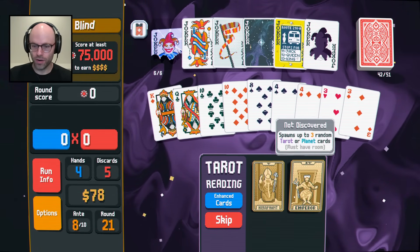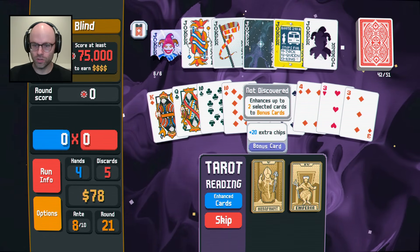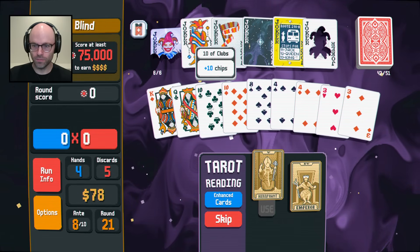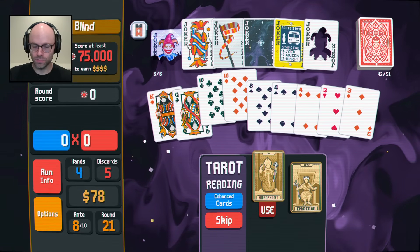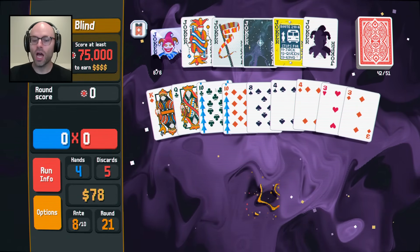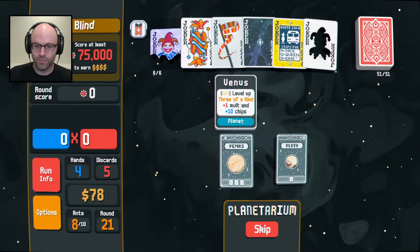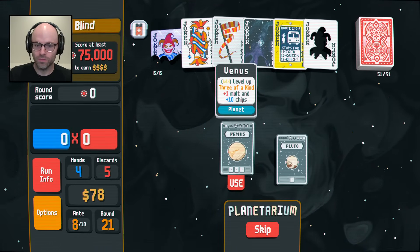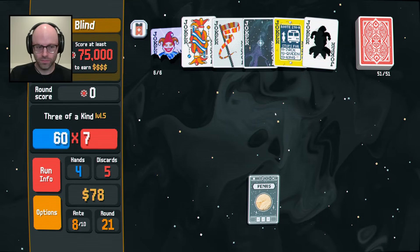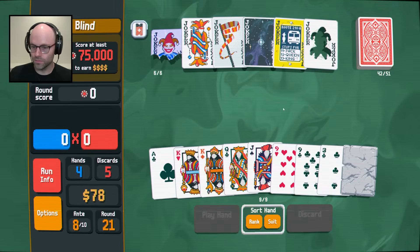Spawns up to three random tarot or planet cards. Enhances up to two selected cards to bonus cards - yes please. Why don't you enhance these two tens? Buy, sell works.